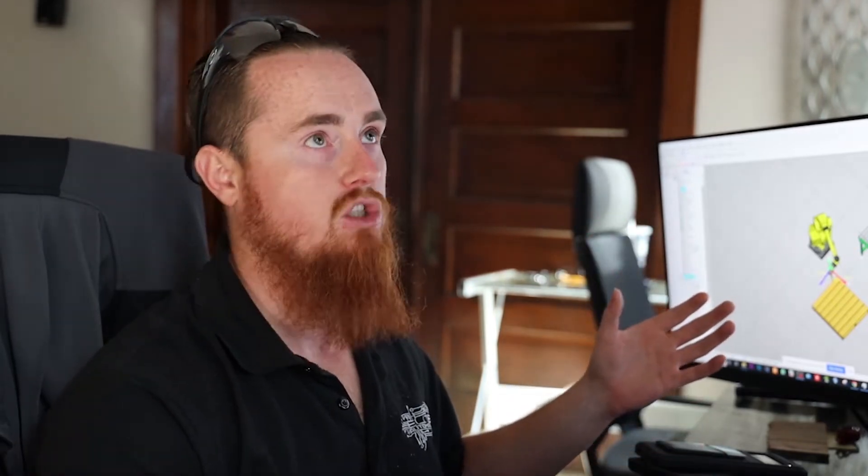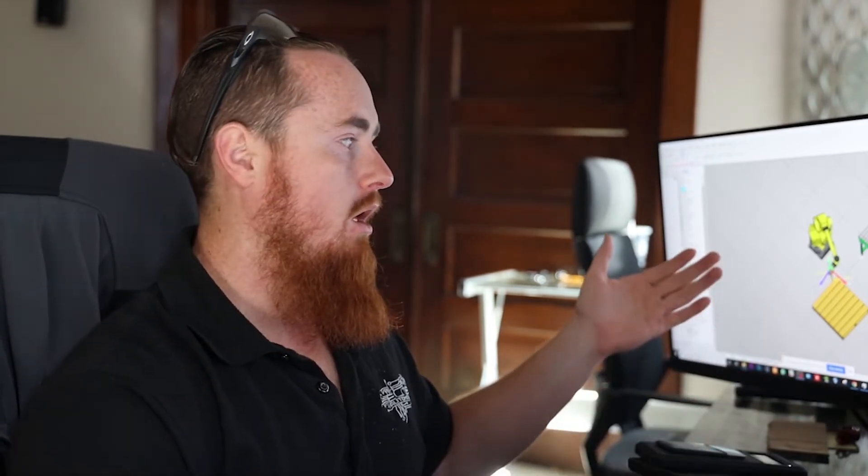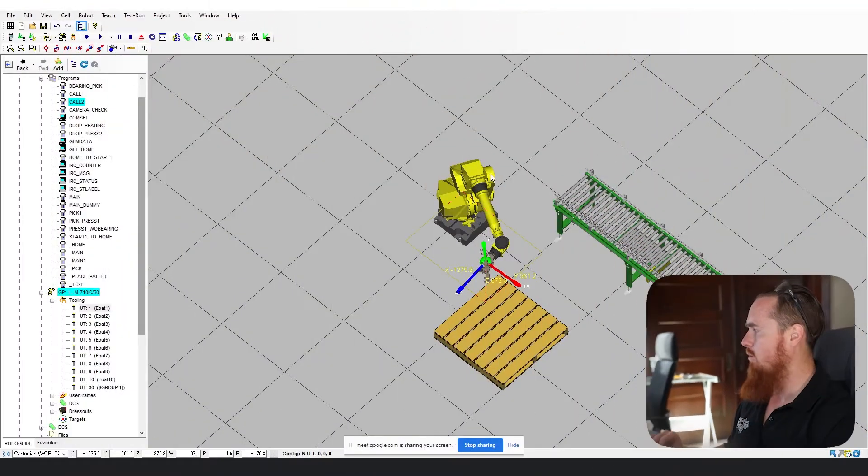RoboGuide can definitely be finicky at times — there's a lot of weird things that it'll do and it's sometimes more annoying than a help, mainly because the robot thinks it's the real-world robot. Whereas certain things may not really matter in simulation, it is basically identical to the real-world robot, so you're able to load this code into a real-world robot and it's going to operate almost identically to the way that it does in RoboGuide.